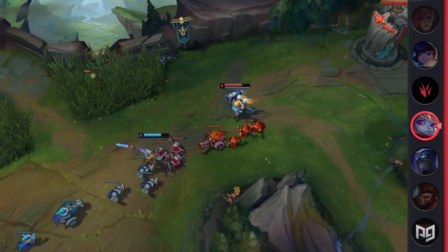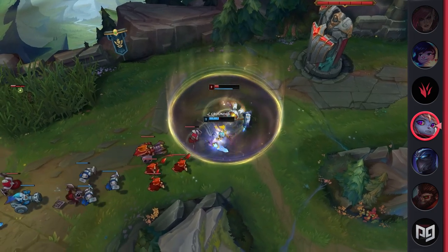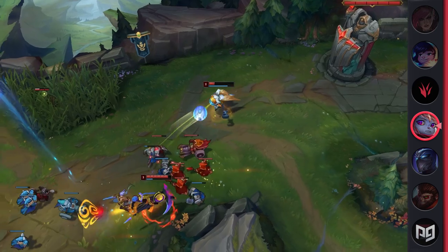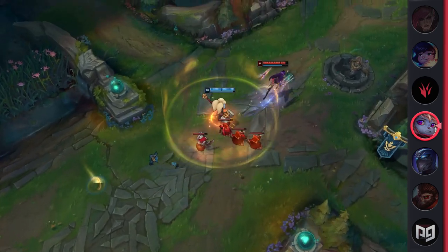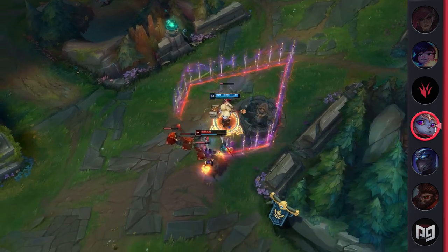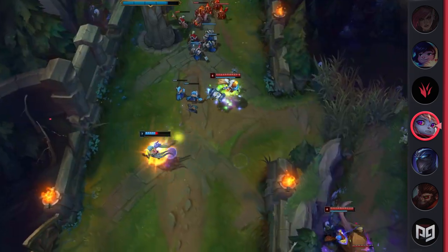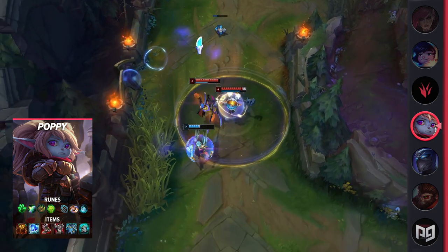Her passive essentially lets her have a free range to auto, since she throws her buckler from a decent distance in order to do damage. If you pick it off the floor, you get a max health shield as well, which is nice for fights. Just remember that this does proc on-hit effects, so use that to your advantage. For her Q, she has a linear damaging ability that deals damage based on max HP. The ground that the ability hits will explode after one second, dealing the same damage again.